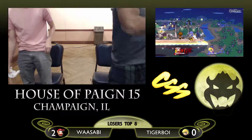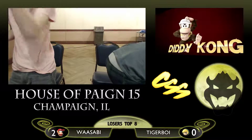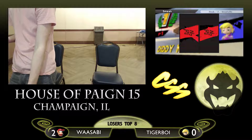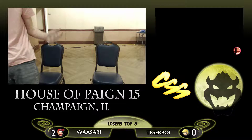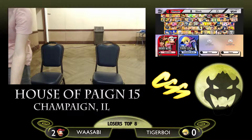Set 3-0. Three reasonably tight games — game two was a little bit more comfortable for Wasabi, but he's able to take the set 3-0 over Tiger Boy. So we're gonna go into loser's quarters, which means Wasabi is gonna meet JJ. That means on the other side of the bracket.